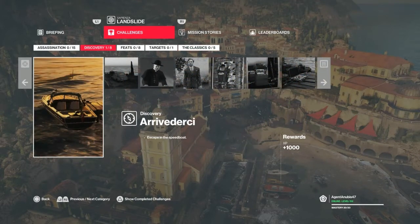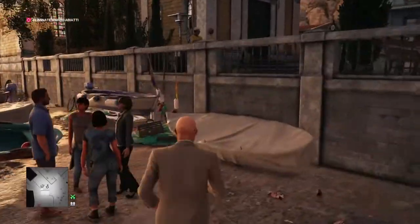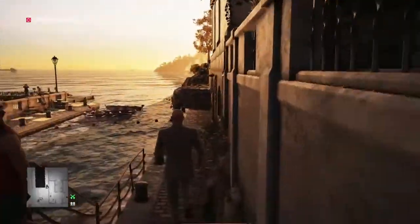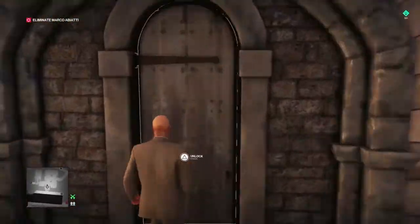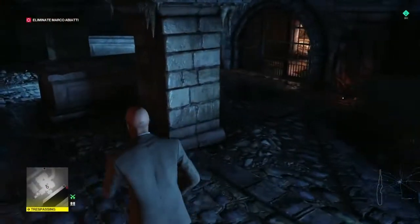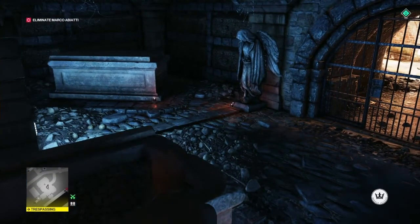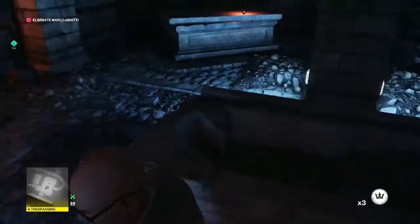So from the start right off the bat, what we're going to do is make our way into the crypt under the church. We're going to lockpick the crypt door here, and once inside we're going to grab the crowbar that's on this tomb and these coins as well. These will all come in useful, and we're now going to press ourselves against the crypt wall door.